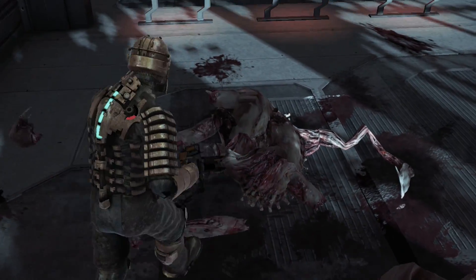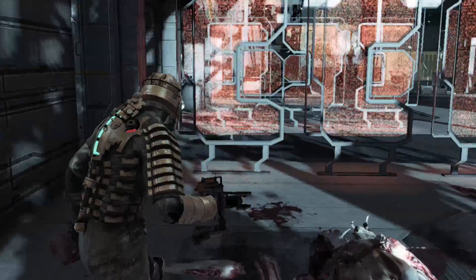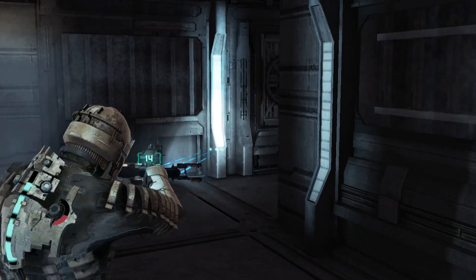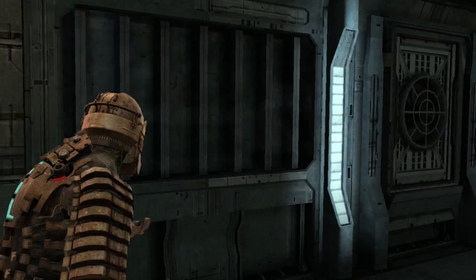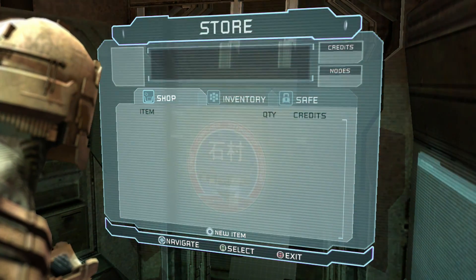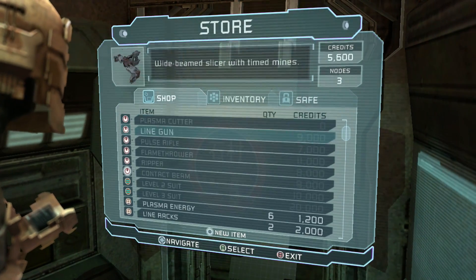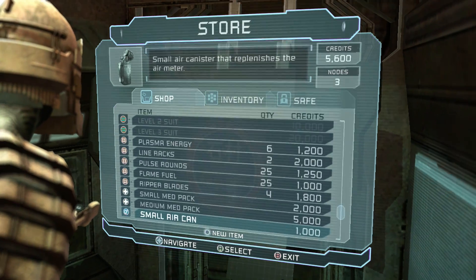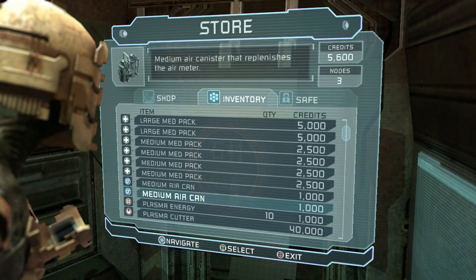Let's go ahead and see if we can get some supplies from these guys. But first I think I'm going to go to the store so we can drop off some stuff. Make sure we have no enemies sneaking up behind us. I really don't like where the store is located, it feels very open. We had a few schematics, so that's one thing I definitely want to get rid of.